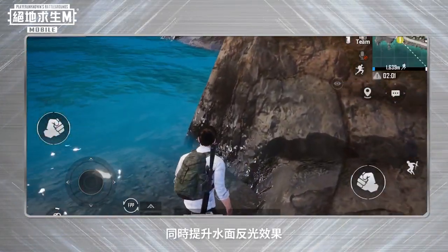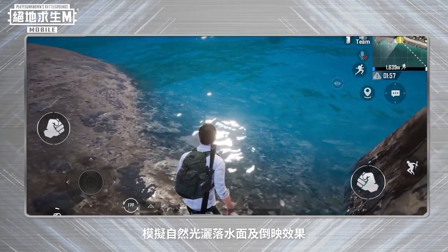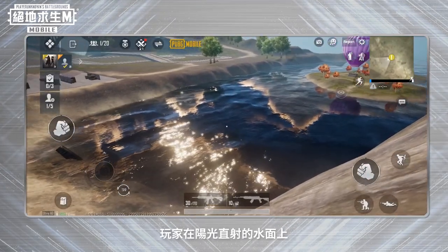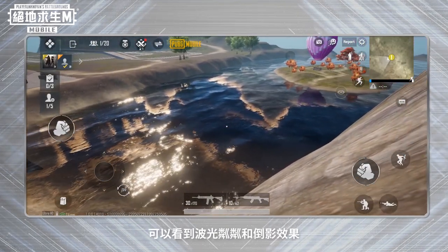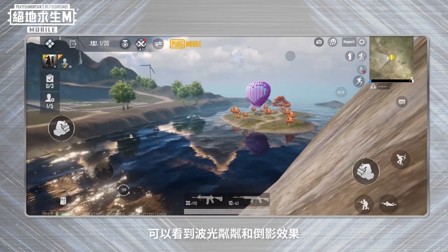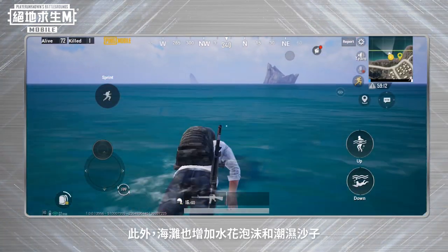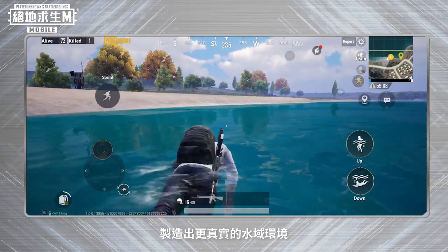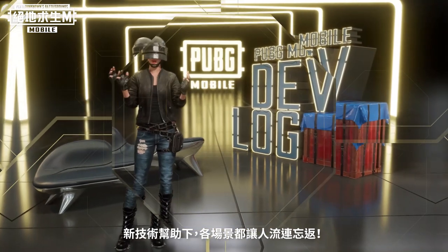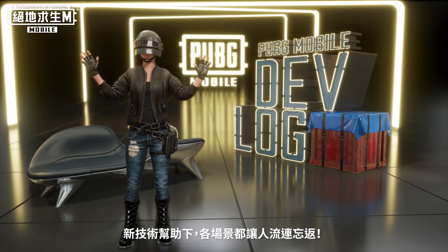We also improved water reflections by simulating how natural light scatters and reflects across the water. Players can best see the new sparkling effect – reflections on the water's surface under direct sunlight. In addition, we added splashes of foam and moist sand to the beach to create a more realistic water environment. With this new technology, every frame becomes a gorgeous travel destination.